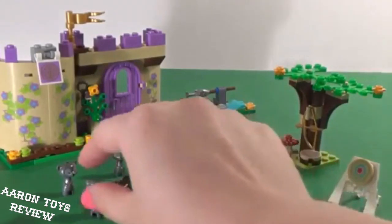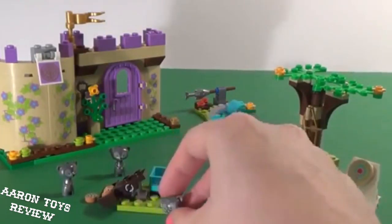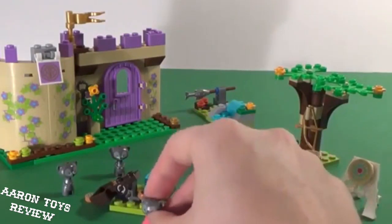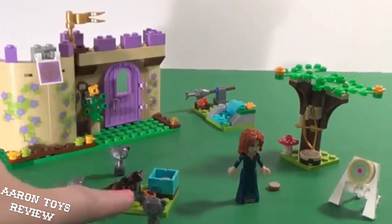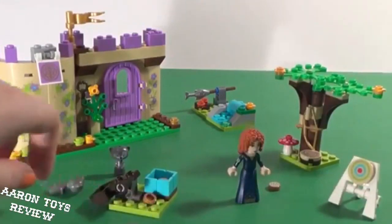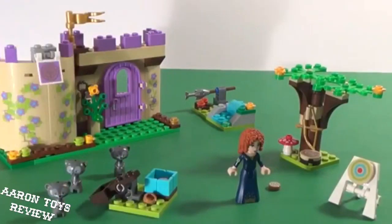You guys ready? Let's go for a catapult! Maybe we should pull right here — so if my finger wasn't in the way — and we can try it one more time. That was pretty good! So far we have Merida, her three brothers, and a catapult. Now let's take a closer look at her castle.